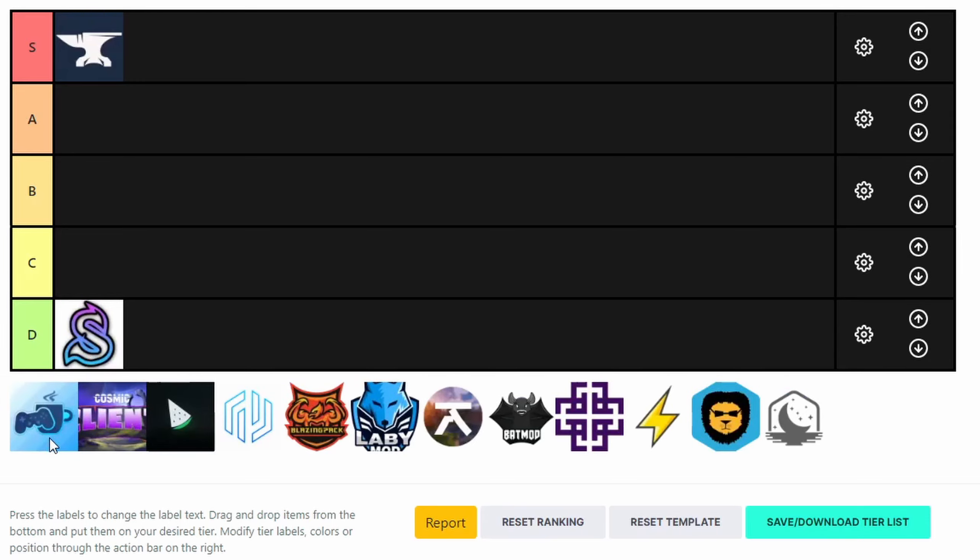Skull Client — D tier. That is the oldest and most outdated client out of all of these. If you're still using Skull Client, stop it. Skull Client is so old.